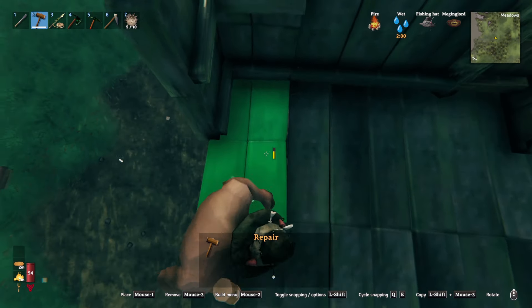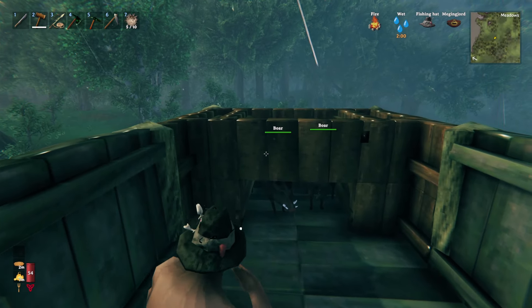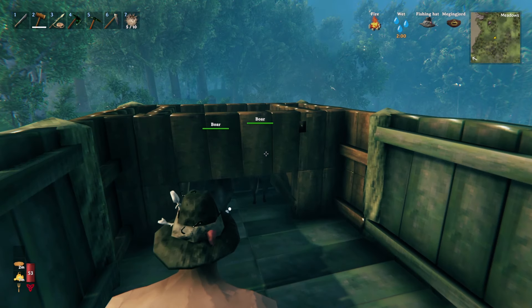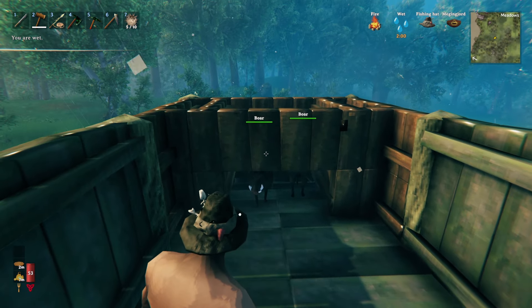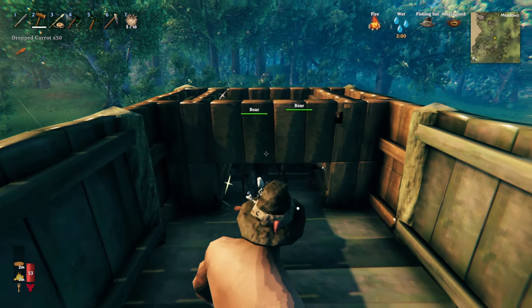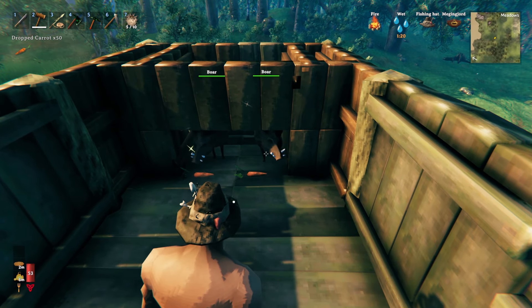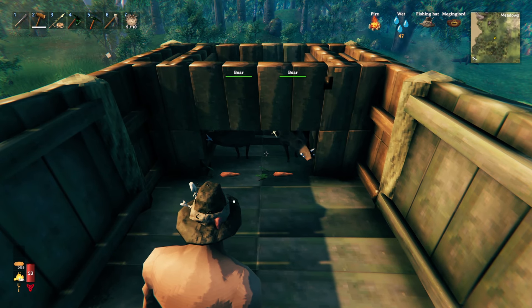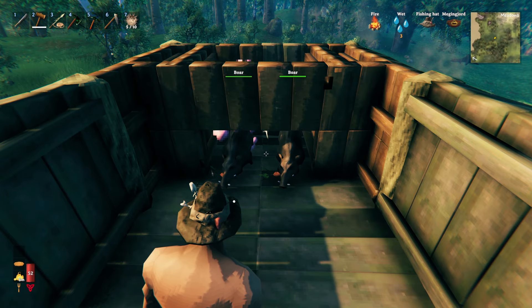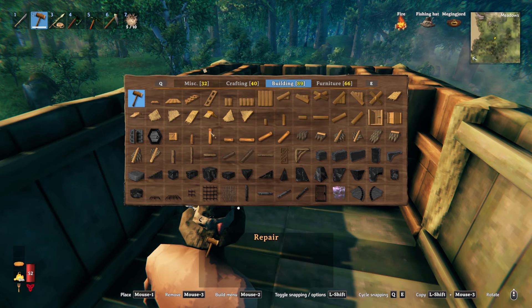Now we just need to chuck them some food. If you stand right here — this small tile right on the beginning of the second tile — and aim in the middle, we should be able to throw the first bunch right there for this one, and then the second bunch right there for this one. Watch them and make sure they start calming down. Cool — there we go. Now let's pop the roof on.